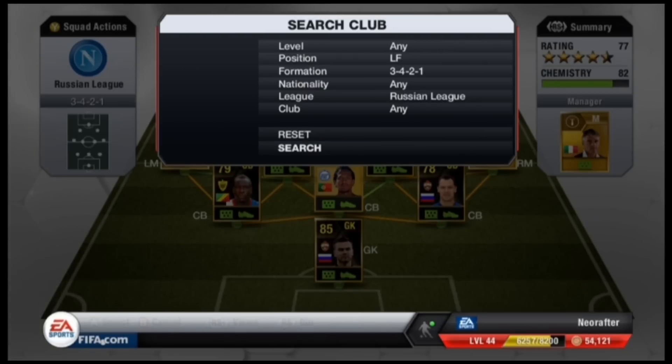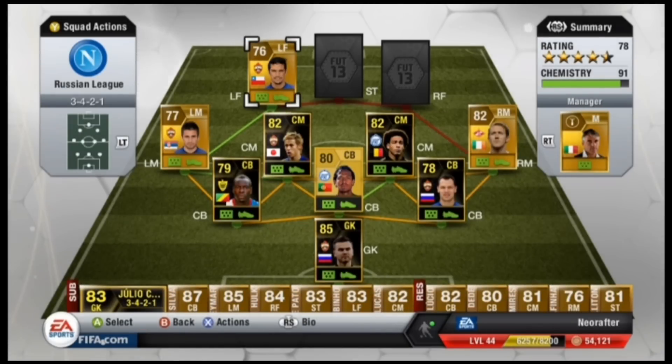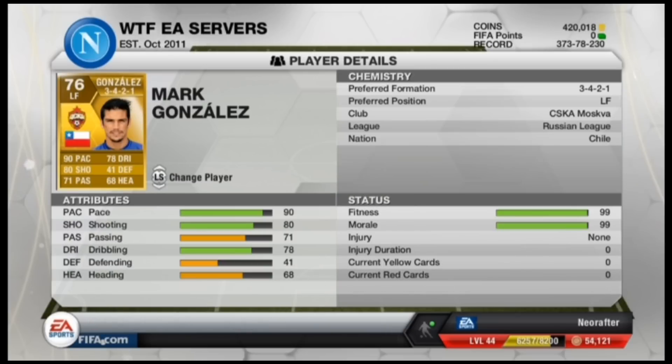In the left forward position, we went for Marc Gonzalez. He has some great speed, 4-star skills, and 4-star weak foot.